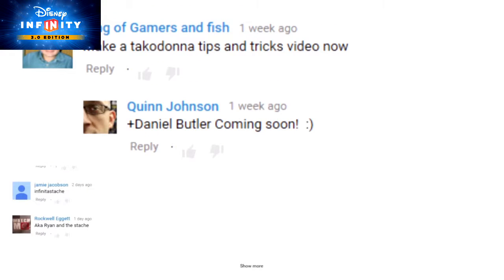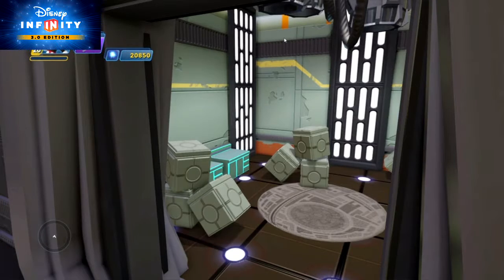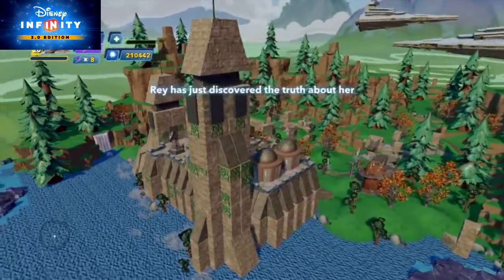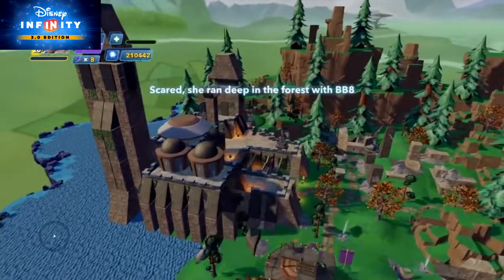Speaking of Toybox TV viewers, we've had multiple requests for how to build one of the key locations from Star Wars: The Force Awakens, and we've listened. So today we're going to show you how to make Finn's Sanitation Detail Office. Just kidding — we're actually going to show you how to make the forest planet of Takodana. That's even better!